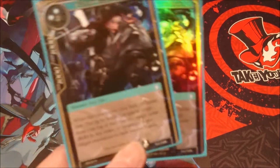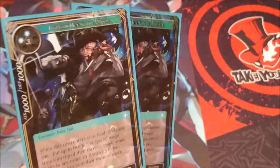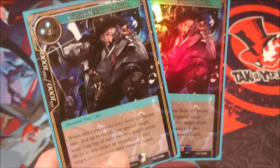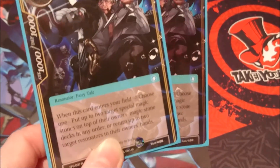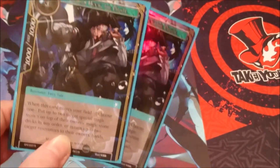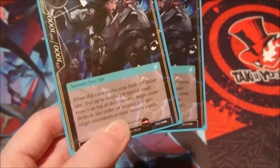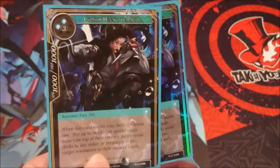To support Charlotte we have two copies of Captain Hook — the pirate. He's a pretty big staple in Lumia decks but he's handy here too since we're running a water deck and our deck protects against getting bounced in return. He's a five drop, two water and three void, a 1000-1000 fairy tale. When he enters we choose one: put up to two target special magic stones on top of their owner's magic stone deck in any order, or return up to two Resonators to their owner's hand. It's situational — if bouncing stones would trigger a resonance you don't want, you'd pick the Resonators instead.